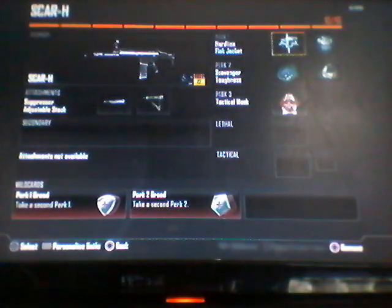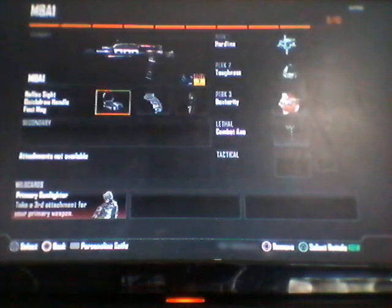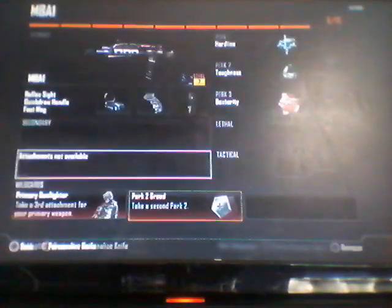SCAR-H with suppressor, stock, perk 1 greed, perk 2 greed, hardline, flak jacket, scavenger, toughness, and tactical mask. MAA1 with reflex sight, quick draw handle, and fast mag, primary gunfighter, combat axe, dexterity, toughness, and hardline.